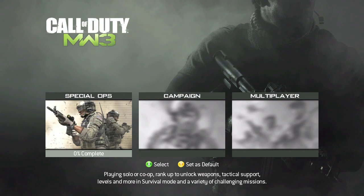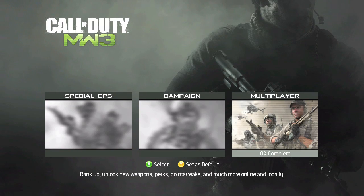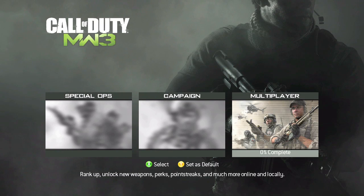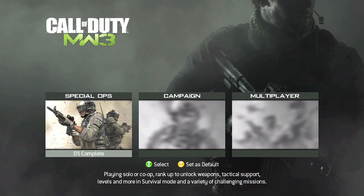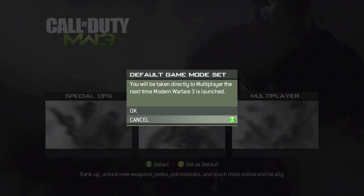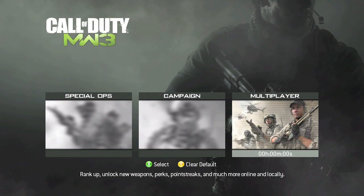One thing I'm noticing right away is that with the Y button you can actually set a default — this is amazing because Modern Warfare 2 didn't have this option. Black Ops actually showed this feature. If you go into options, you can actually set multiplayer to default. This makes it better because you can set whatever you want as default. So if you directly want to go into multiplayer whenever you start the disc, press Y and click OK. And obviously when you go into multiplayer, you can always go back to the main menu.